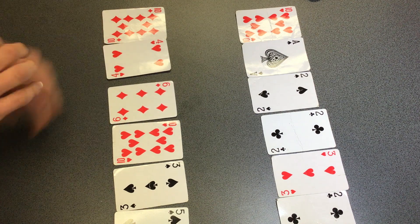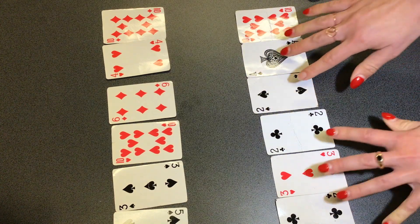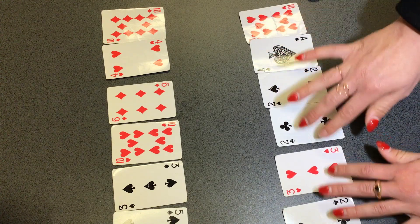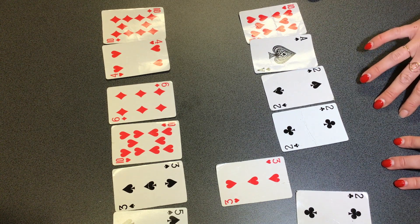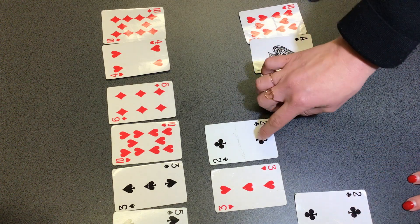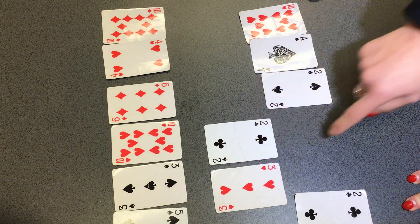Miss Ford, what about you? I'm having a look at my cards and mine's not as simple as just adding two cards together, but I can see that I have a combination as well. So I'm going to push forward my three and make that three tens — that is 30. Now when I add another two and make them into tens, two lots of 10 is 20. So 30 plus 20 equals 50.